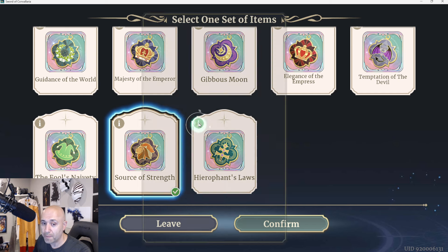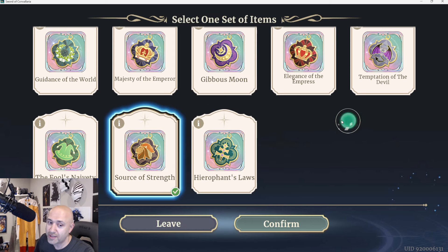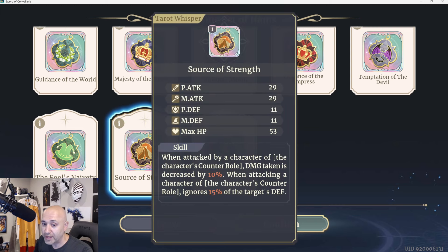Hierophant's Law: AoE damage taken is decreased by 20%. Pretty straightforward — whenever someone does an AoE move, you will take 20% less damage if you have this on. Source of Strength: when attacked by a character of the character's counter roll, damage taken is decreased by 10%. When attacking a character of the character's counter roll, ignores 15% of the target's defense.